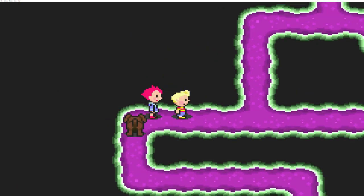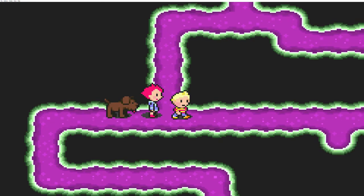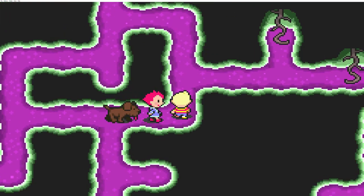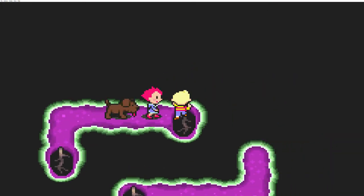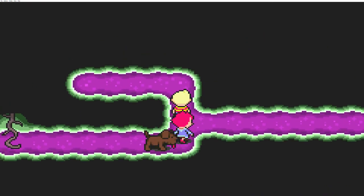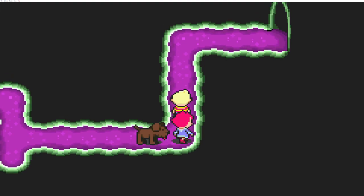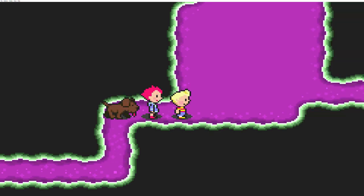Yeah, this place is pretty crazy. I think we're going to keep going east here, if I remember correctly. I believe this is the vine right here. This ends up turning into basically a one-way street, so I think we're on the right track. It's pretty simple to navigate as long as you know where you're going, but I can imagine first-timers are going to get really lost in this place.